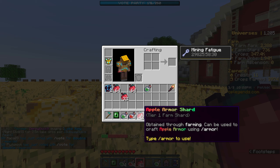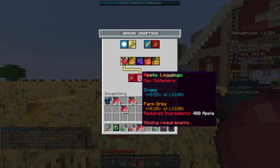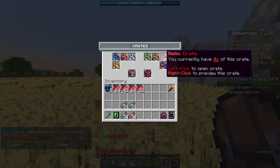I actually have so many of these apple armor shards. If I type slash armor — to buy one piece we need 500 apples. Since I already have the chest plate, the smartest thing would be to buy leggings or boots once we have enough.